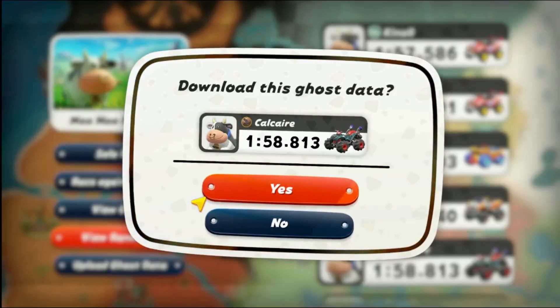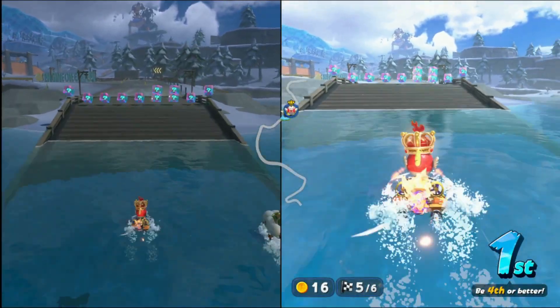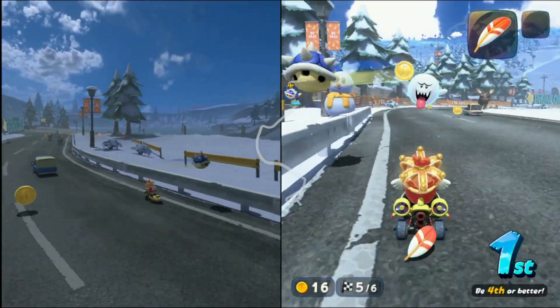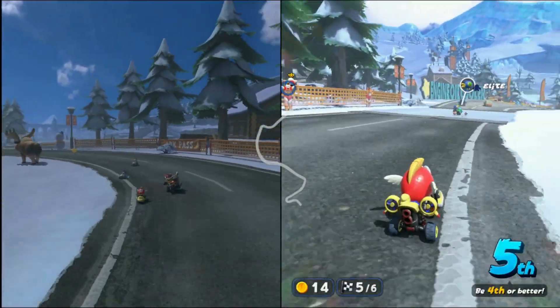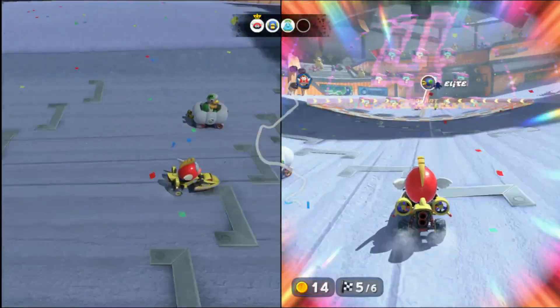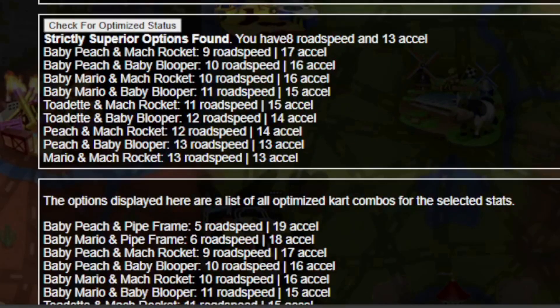As a final note, kart combination isn't everything. I've brought Cheep Cheep in the Funky Dory to online races and been fine despite the huge difference in optimization. The best way to improve is to learn the maps, and good players are going to generally win regardless of what combo they're using. If playing a specific combo is the most fun for you, go for it. But if you are trying to improve, I'm hoping to make a guide for each knockout tour in the near future, so consider subscribing. Still, in a competitive setting, every edge can count — try seeing how your favorite combo holds up using the tool on my website in the description. Thank you for watching and please leave a comment if you have any questions or suggestions.